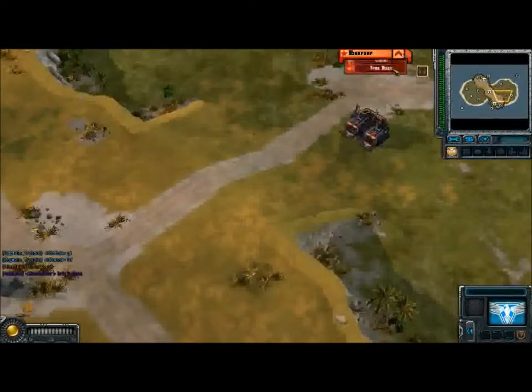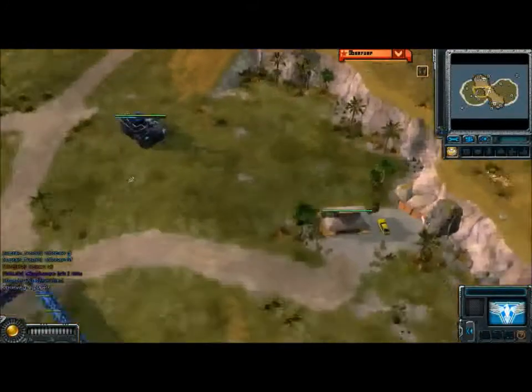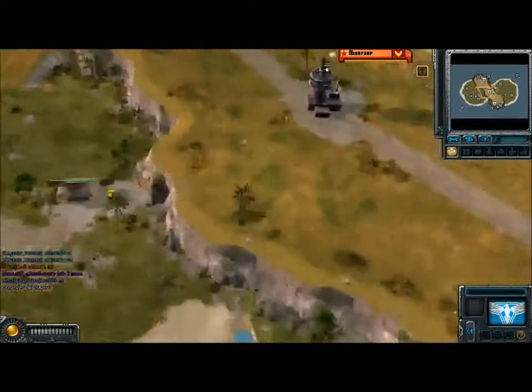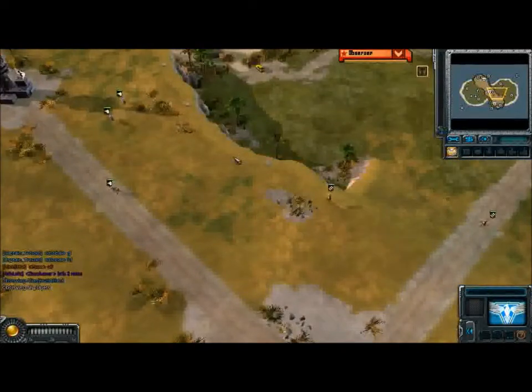Barracks going up from both players on this map. I love the MCV push — you get two racks, one refinery, and you just spam Peacekeepers and then you just move. It is so fun. Might be cheesy, but it's fun.